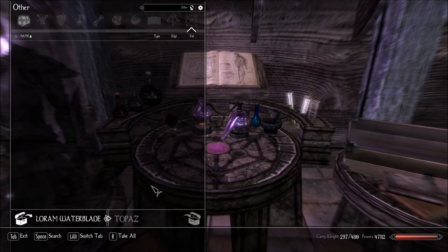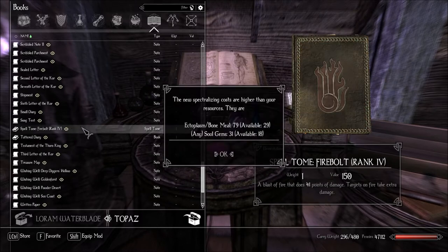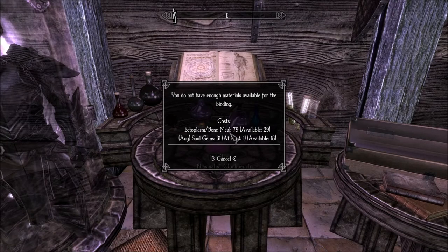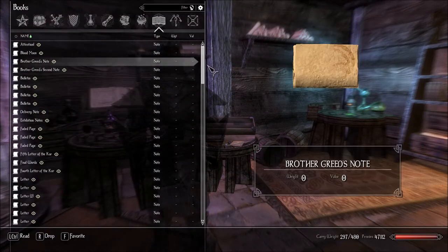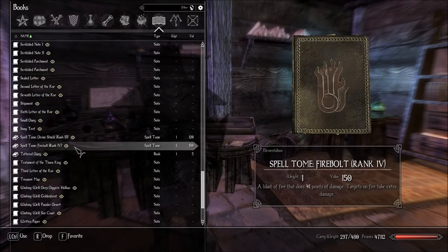That's for a good cause. We have one or two more. Divine Shield — he might remember to use that. 79 Bone Meal? Good God! Wait, is it gone? It should be still in my inventory. Divine Shield — it's here. So I don't need the Fire Bolt rank 4.